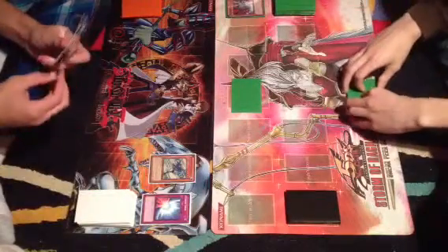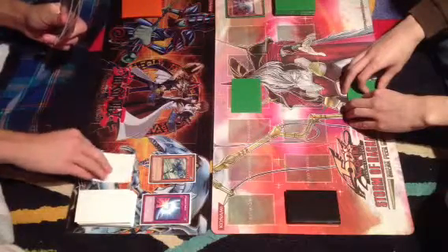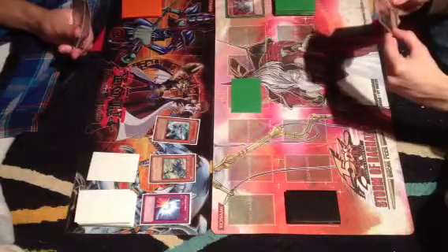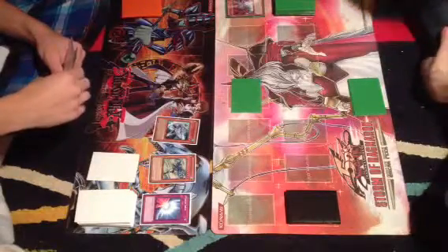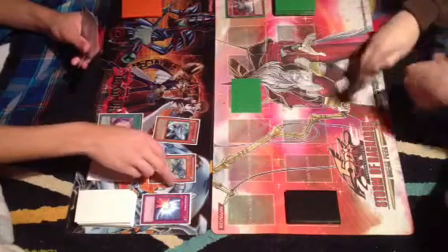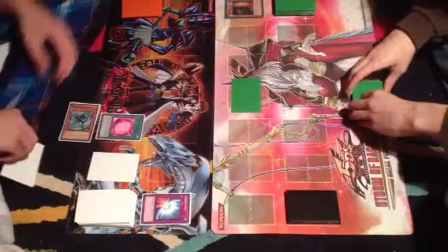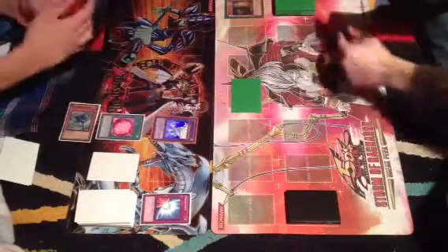I draw. Set this. Elemental Hero Stratus — summon Elemental Hero Bubble Man. I have to play Miracle Fusion. Chain Maxi. Elemental Hero Stratus, Elemental Hero Bubble Man — special summon Elemental Hero Absolute Zero.